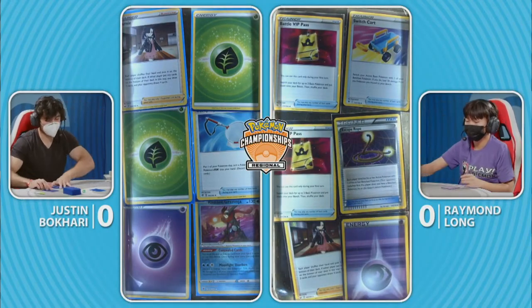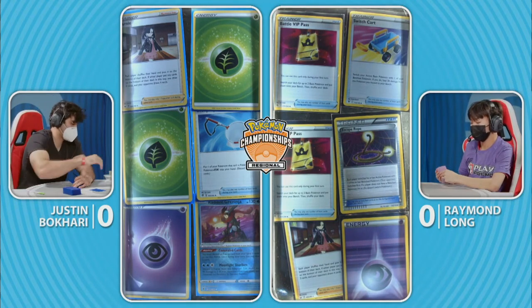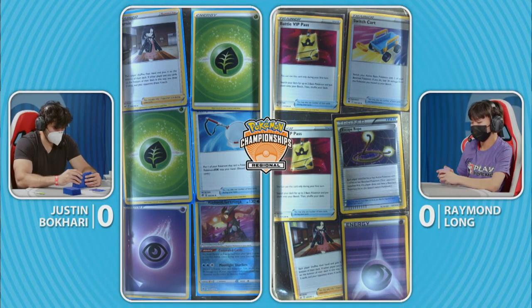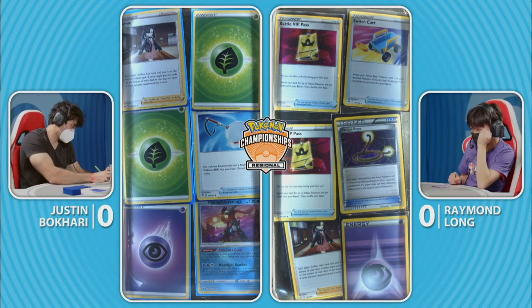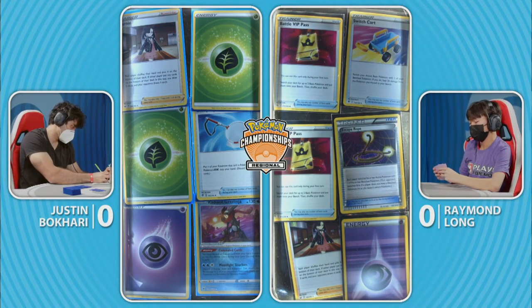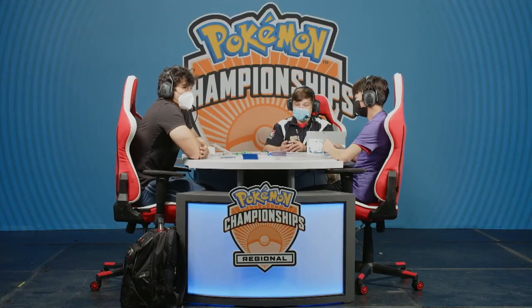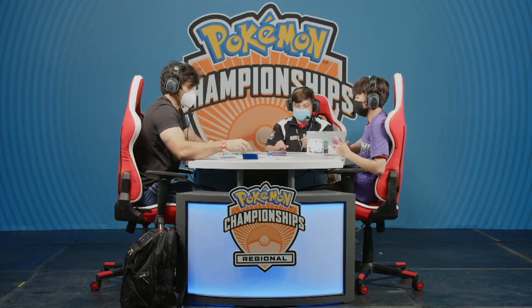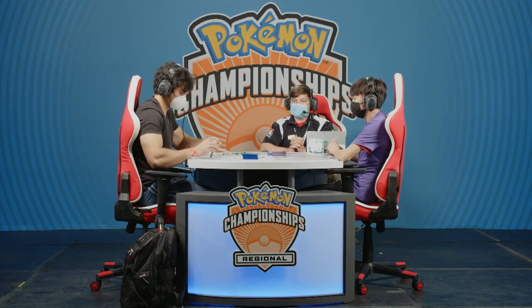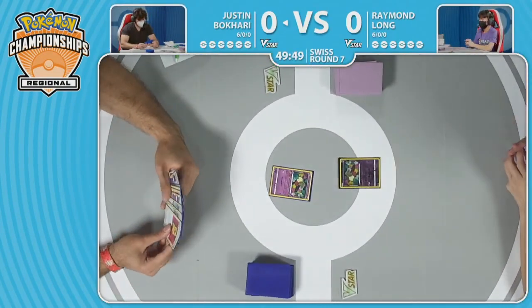Double Battle VIP Pass in the prizes for Raymond here, and this is how a lot of these decks have shaped up through the early meta — you're not seeing a lot of ball search anymore. Quick Ball, Ultra Ball, they're not really showing up in these Lost Box decks. There's one Quick Ball, one Level Ball, but it's really relying on those four Battle VIP Pass, and having two of those in the prizes early means you're not going to get those turn one.